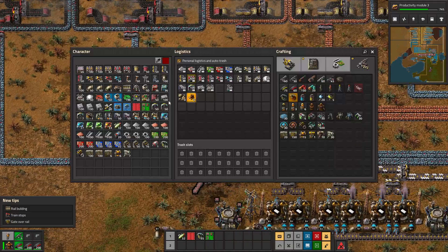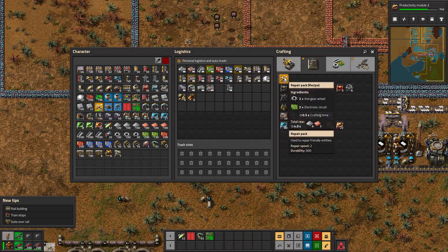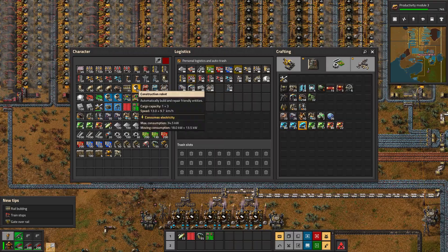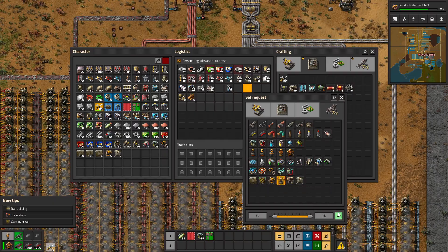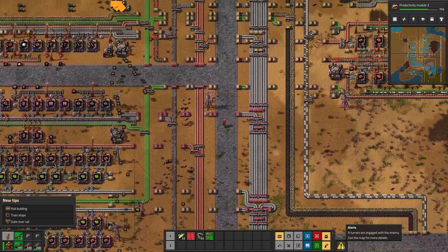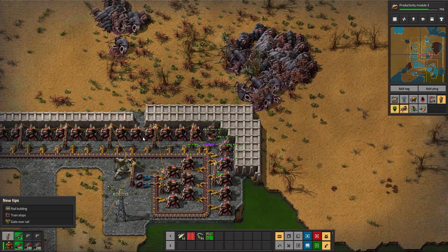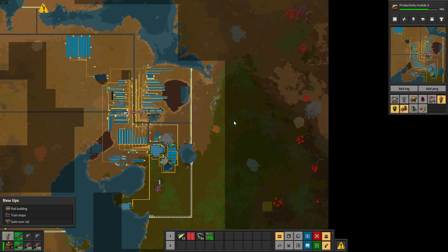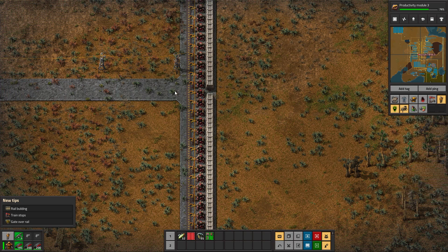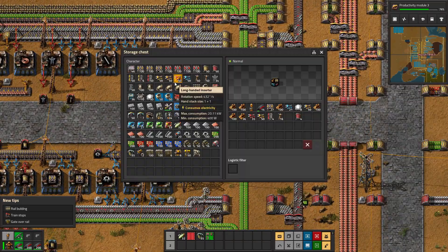I've got to fix that. A good fix would also be to leave some construction robots with repair packs up there. I have 10 roboports, I have enough construction robots. I do want to grab some laser turrets - a stack of 50 will be fine. They are really hitting that part hard. This is not a hole they broke through - I put that there so I could get in and out. If they can make it through here I have bigger issues than the little gap, because there are far too many turrets right there.